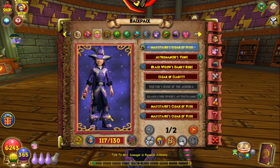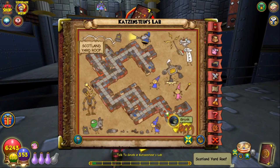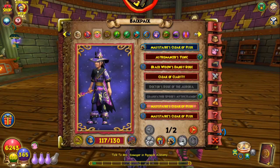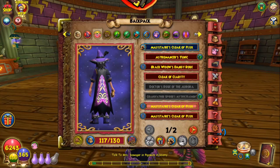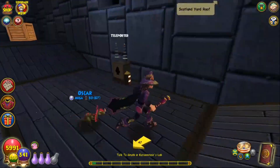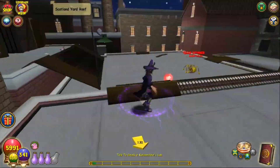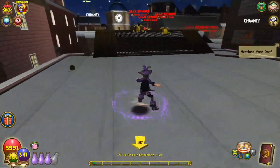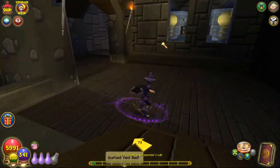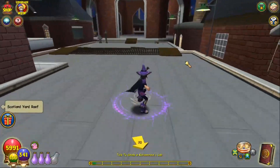I'm going to combine the next two robes into a two-in-one guide because you farm them in more or less the same place. The first robe is Katzenstein's Robe, which, as the name suggests, is dropped by Dr. Katzenstein in Katzenstein's Lab. The other robe you can get there is the Smuggler's Charge Robe, accessed by collecting four planks to make a pathway up to the boss. These bosses are tedious to farm because you have to complete the entire dungeon, which takes around 10 minutes just from walking. They do both have re-roll chests — I'd personally use 50 crowns a day on them to save time, but that's your decision.